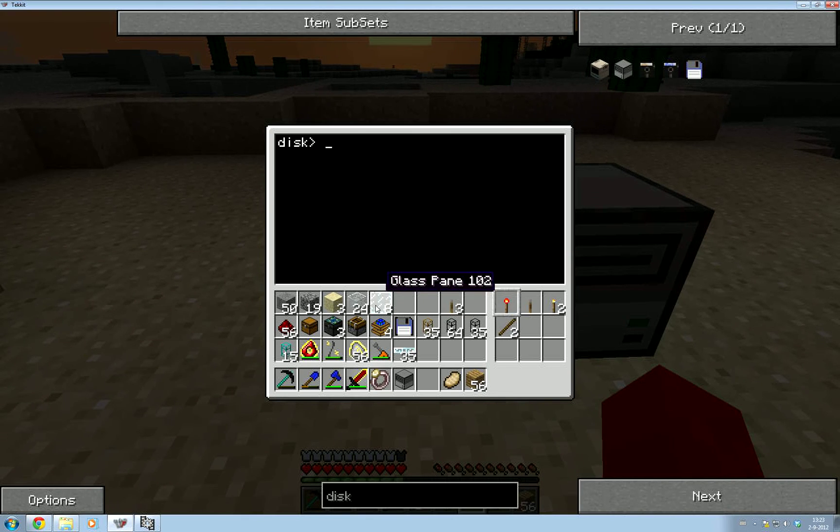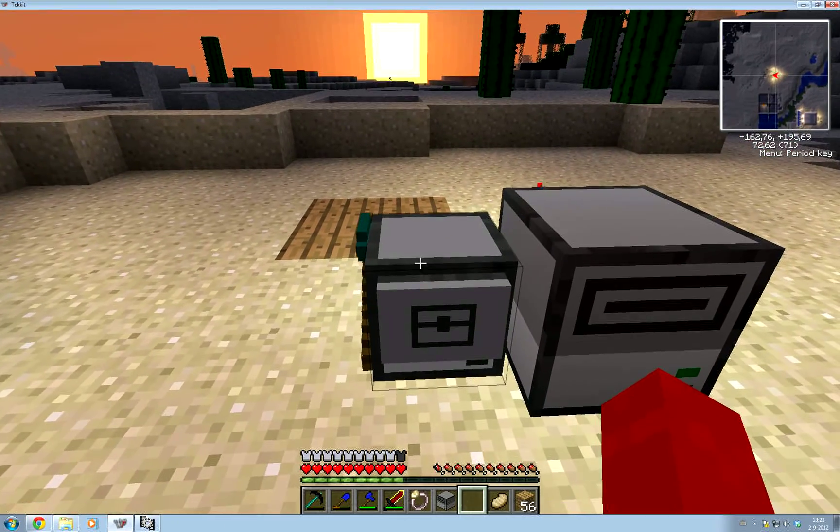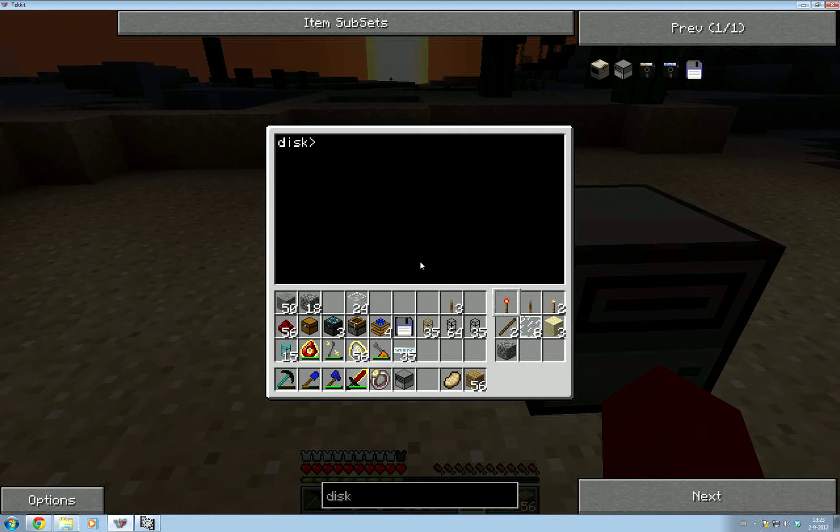We're going to fill its inventory up with a bunch of stuff — some cobble and stone in here. So it's going to dig the block of wood and then start quarrying, and when it notices its inventory is full it should return back home.